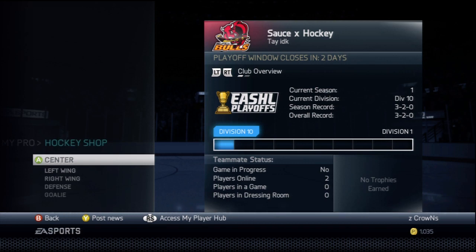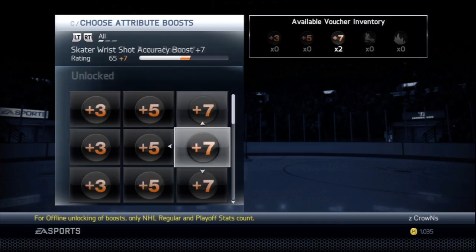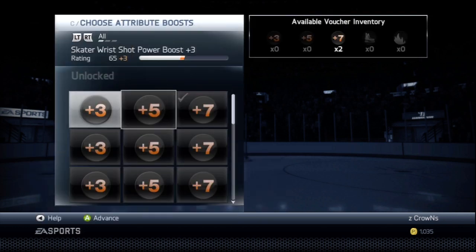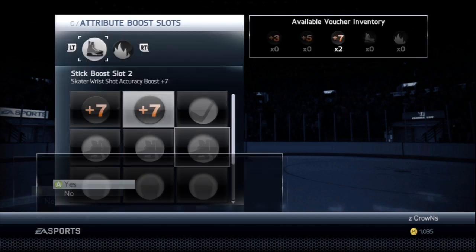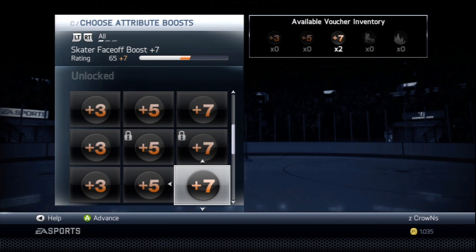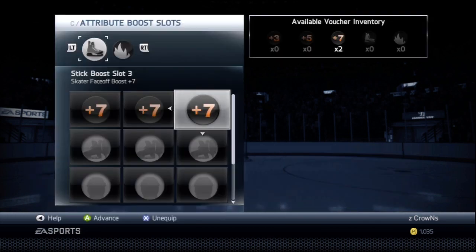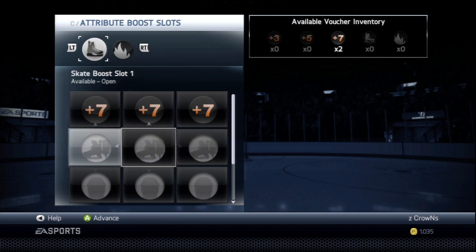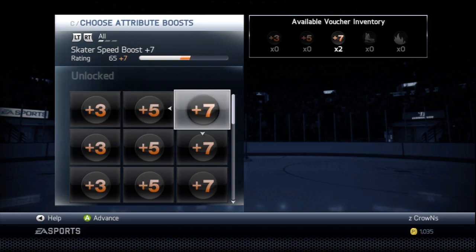Let's jump right into this and we're going to do the hockey shop for the centerman. Our first stick available boost slot we're going to put plus seven wrist shot power, our second one we're going to put plus seven wrist shot accuracy, and our last one you're going to put plus seven face-offs. So we got plus seven wrist shot power, plus seven wrist shot accuracy, and plus seven face-off for centerman.